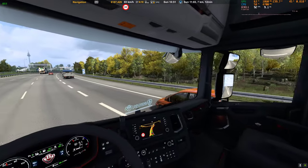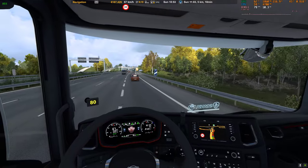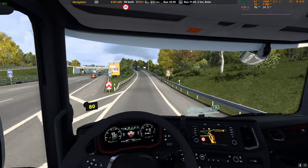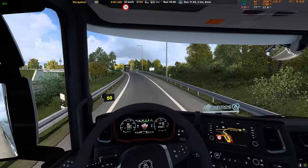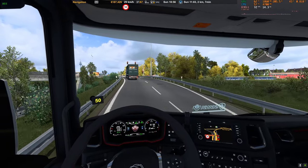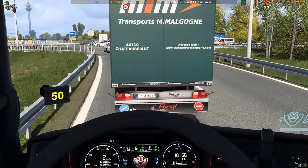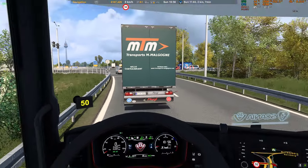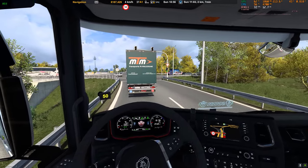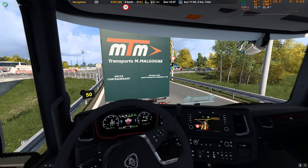Even though the speed limit is 80 here for cars, we need to take care of the goods that we are transporting, so we must be driving carefully. And now we are going to turn right, so we mustn't get in behind that small car. We're going to turn left here. What do we have here? It's a German license plate — that's part of the SCS search scheme.